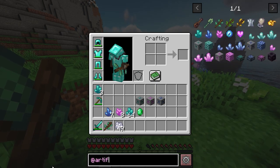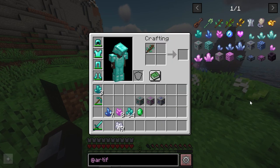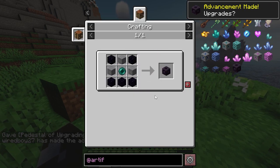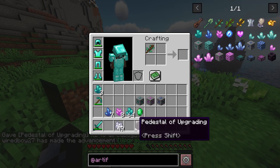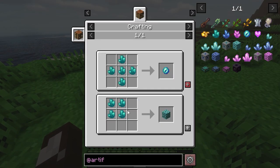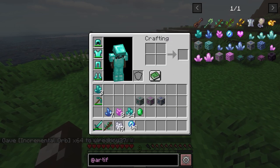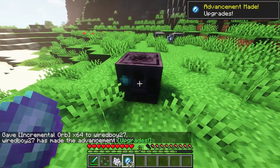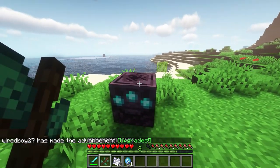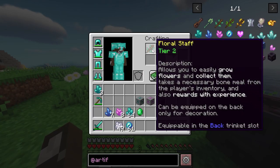You'll notice the floral staff says tier one at the top. There's an item called the pedestal of upgrading, made with obsidian and stone, which works with a lot of different items in this mod. Place it down, then take five incremental crystals to craft incremental orbs. Right-click the pedestal with the floral staff and you can see it now says tier two.